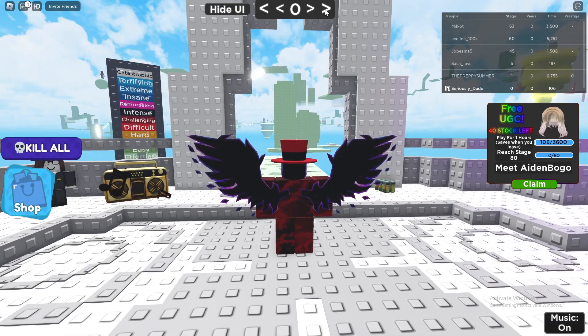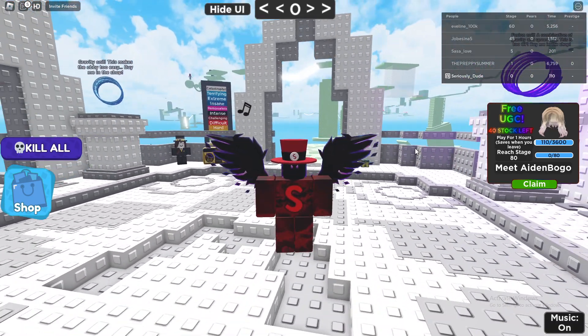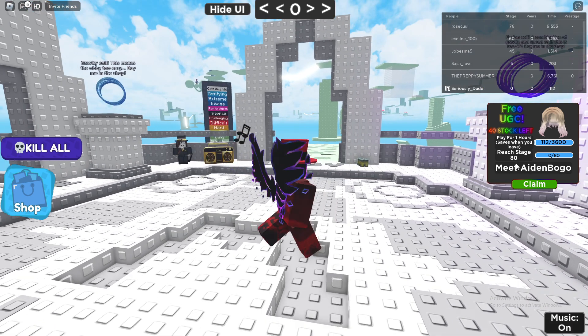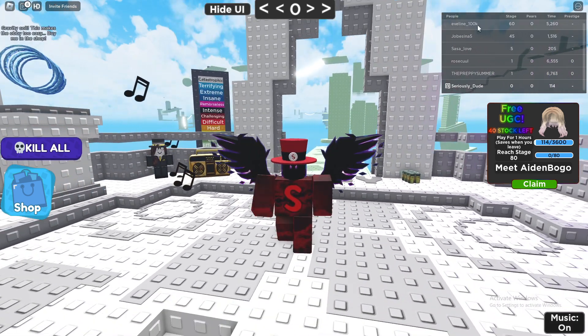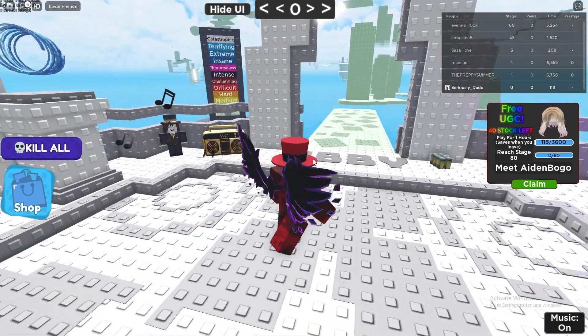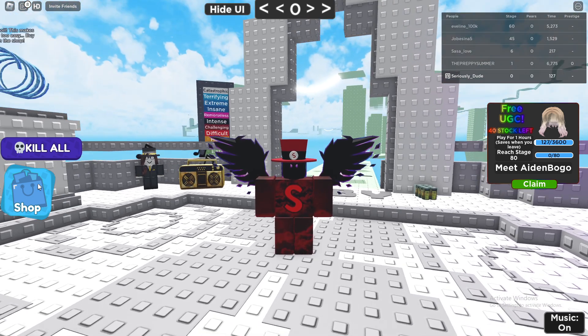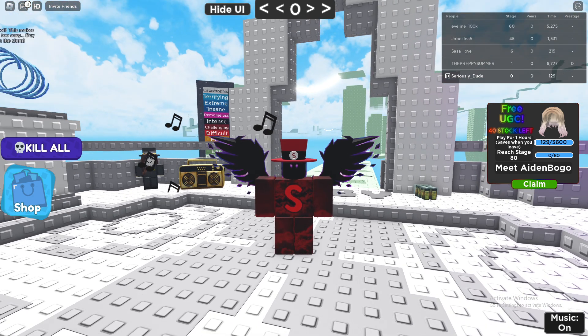You just gotta go ahead and play until you're at stage 80, which you'll see at the top of your screen. Then the last and hardest task is to meet Aiden Bogo — the guy who actually made the game and the UGC. He has to be in the same game as you to claim this, but it's really not too hard since the game has under 100 players, so the chance you're in his game is quite high.